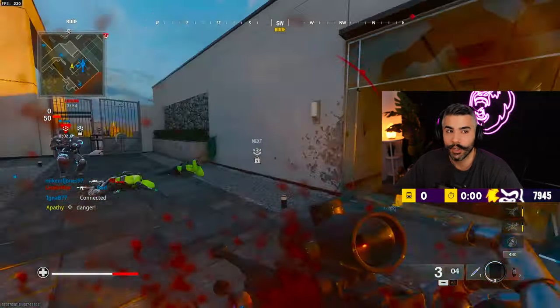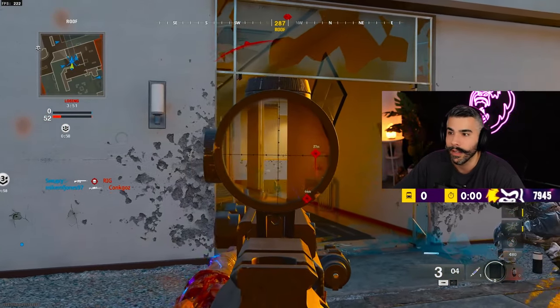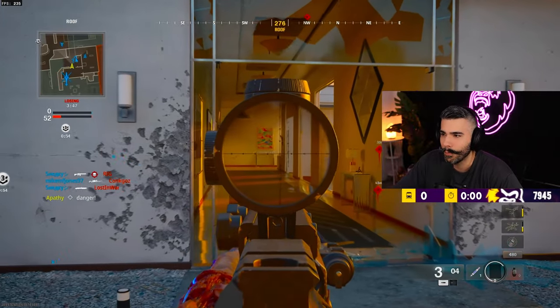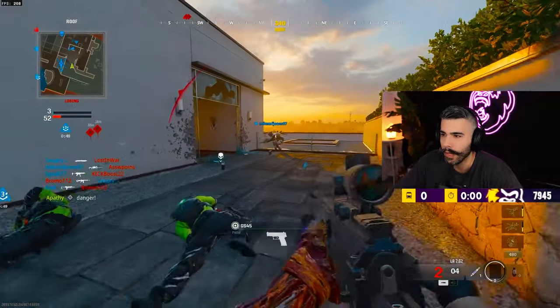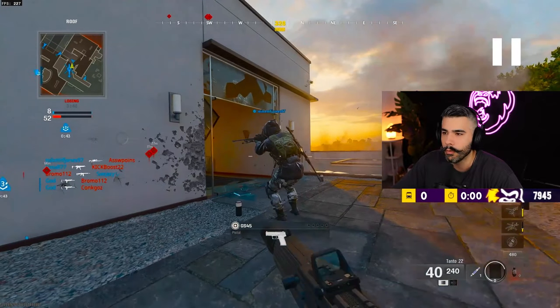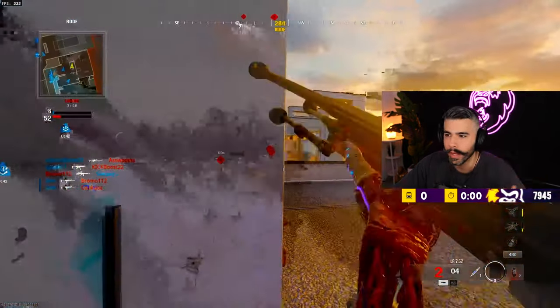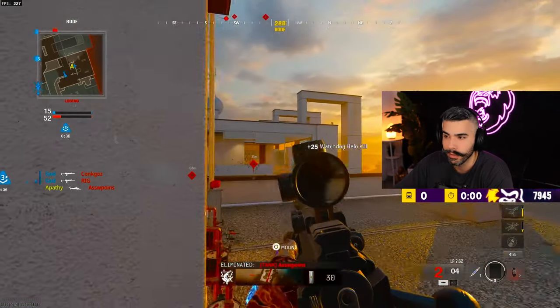I pick up the sniper to see if I can get a kill or two and add to the score — I'm currently on a 10 and I need 20 more. My team is playing kind of slow, so I play slow with them. This is something you really want to do when going for a nuke: you want your teammates to kind of be the bait, go in, run around — if they die or get into fights, you know where people are at.